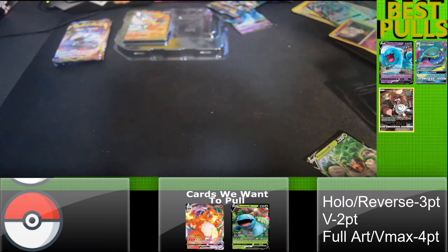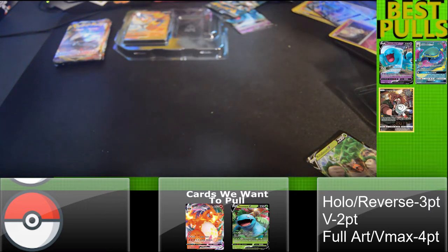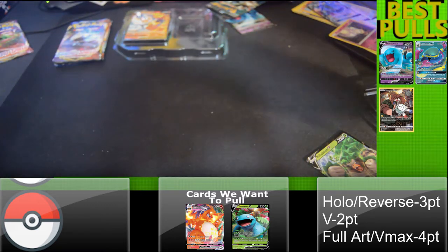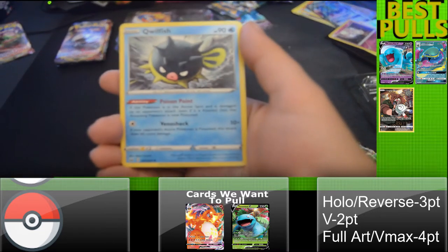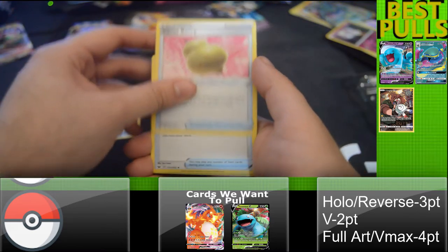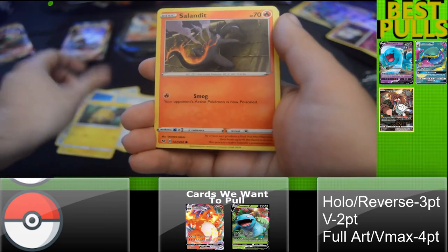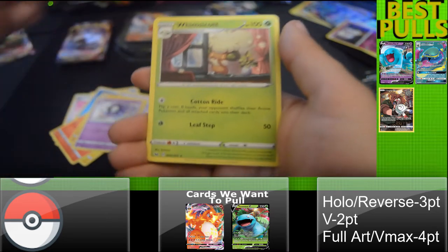Alright, I'm going to start off with the Sword and Shield pack. Keep it with the left hand, pry the opening, and with the other hand you hold it. Thanks, Mr. Expert. There's a code. We got a Cloyster, Sitrus Berry, Palpitoad, energy, Wooloo, Joltik, Sandile, and a reverse holo Crabby — and a Whimsicott.